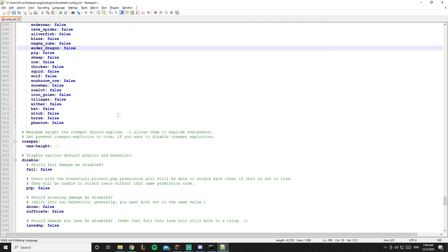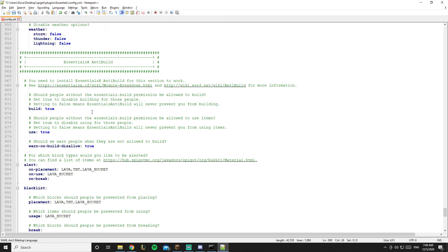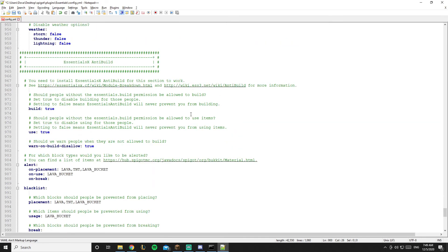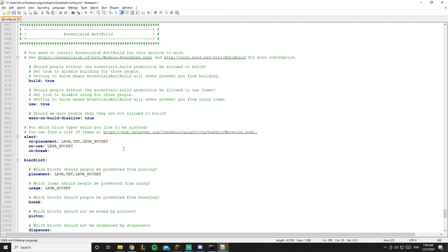The anti-build section prevents players from placing specific blacklisted items. By default it lists lava, TNT, and lava buckets. Since this is a survival server it's fine for players to place those, so I'll leave that section blank. There's also an alert option that warns the player when they're about to use lava, TNT, or a lava bucket.